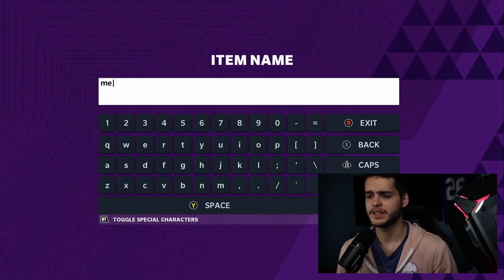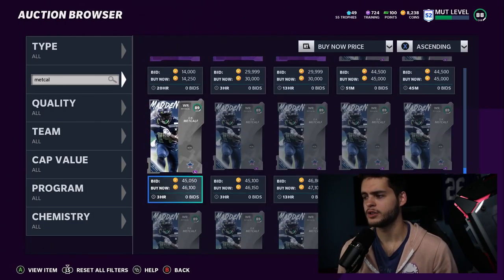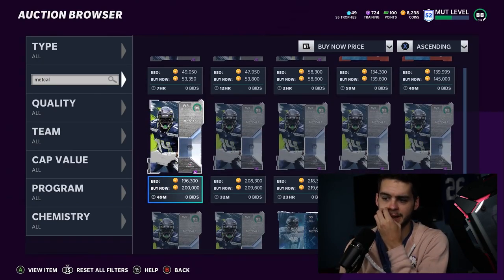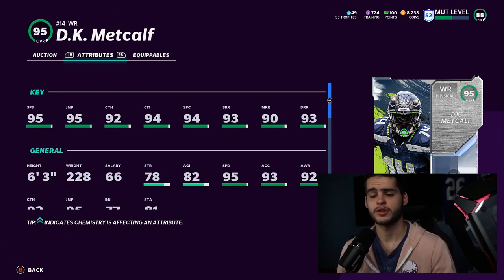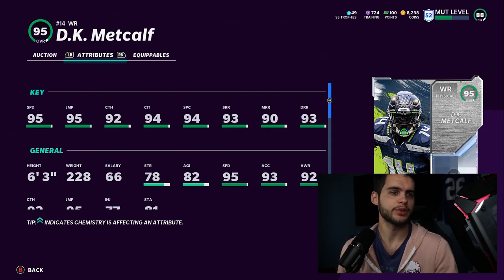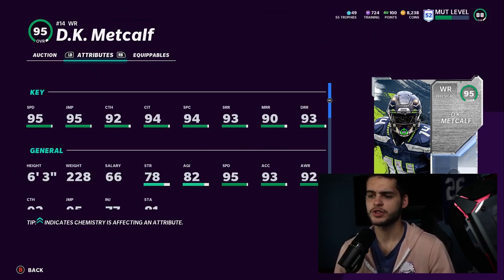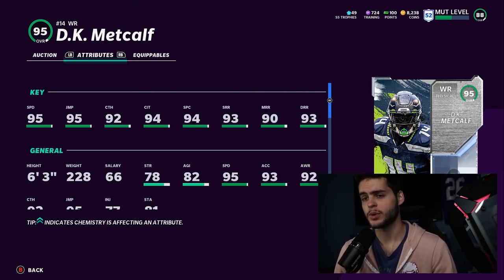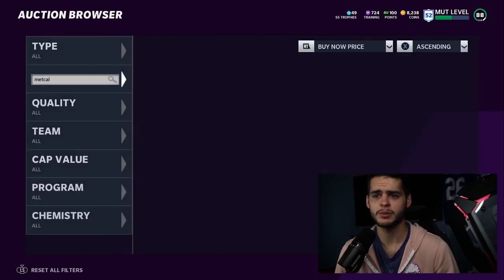The next one is DK Metcalf. These two have been stapled on the budget list now about two times because they're still really good. DK Metcalf you can usually get for around 150-160k — he's not usually 200k. You can power him up all the way or use your power pass. Getting a 90-speed, 96-speed powered-up wide receiver in the 100k range is super hard. We're at a point in the year where coins are a lot less valuable — 160k is actually considered pretty cheap. He has the release, the jumping, the catching, the route running — just about everything. He's six foot three, the perfect budget wide receiver.